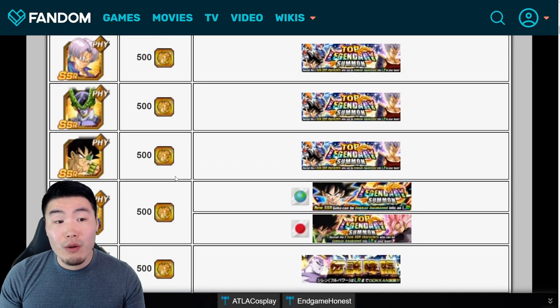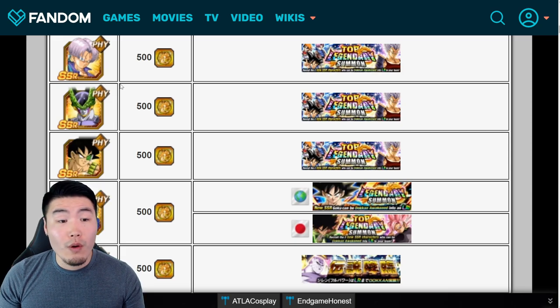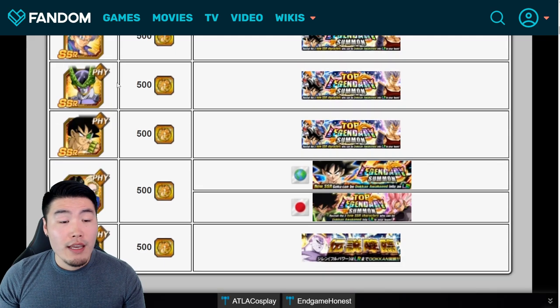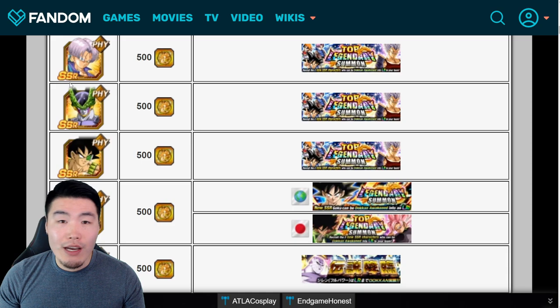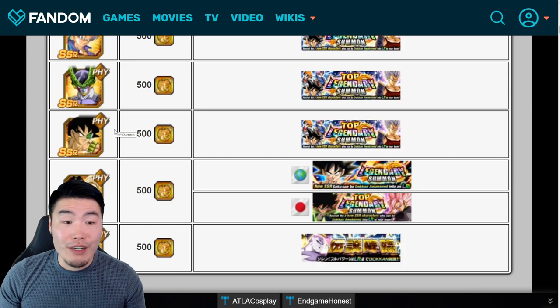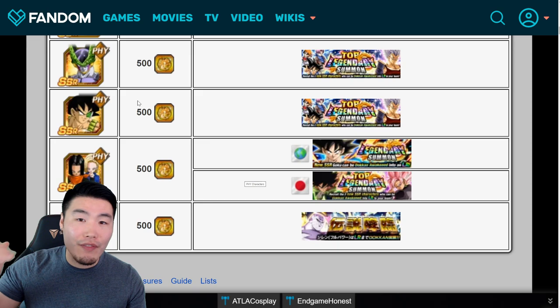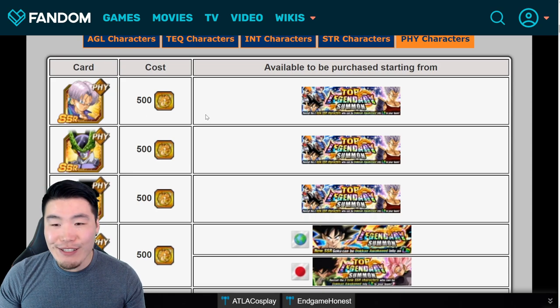At number three it's a toss-up between Bardock and Cell, but I'd go with LR Cell over Bardock because of the attack-all ability, the healing, and because he can be a good option for both World Tournament and Super Battle Road. He's also the best linking partner for INT LR Cell. At number four is LR Bardock — I don't think he's the worst LR, despite consistently appearing at the top of worst summonable LR lists.